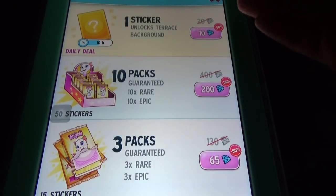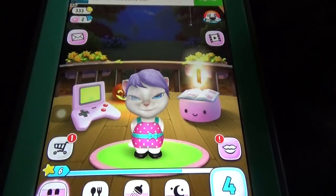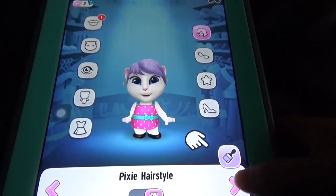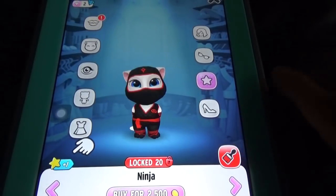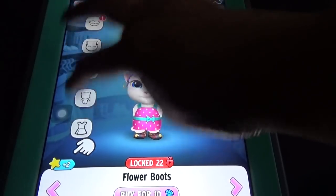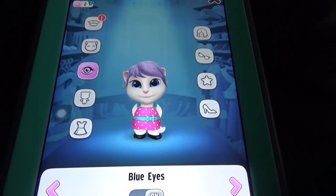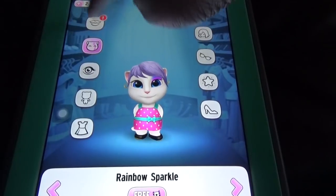Here we have stickers, and you can buy stickers which will help you in unlocking some wardrobe items. She also has a cool wardrobe with different hairstyles, designer wear dresses, shoes, and furs. We can even change the eye color. This one is the face paint option and this one is the makeup option.